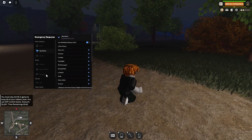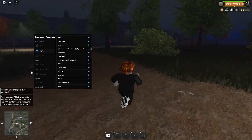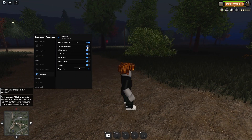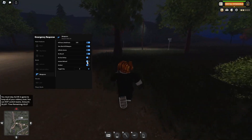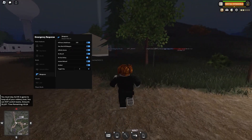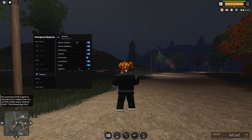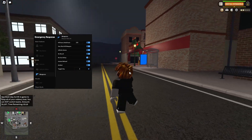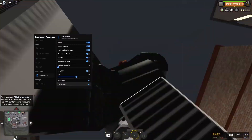Weapons — we'll go over weapons now. We're going to go to buy items and just get an AK-47. We'll cause a rampage. We have weapons: kill aura, no matter range, one shot kill, infinite ammo, no recoil, instant reload. E is to toggle the aimbot. We've also got fix backpack — boom, we just fixed it.